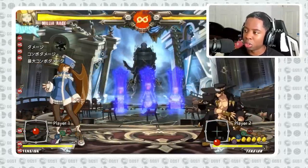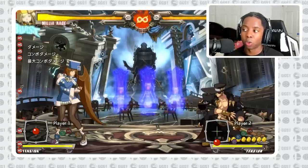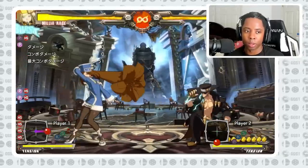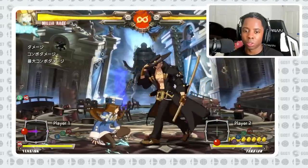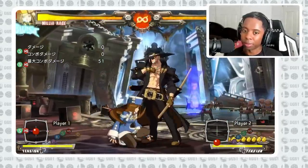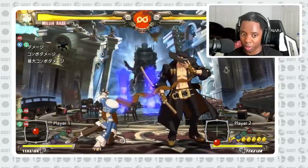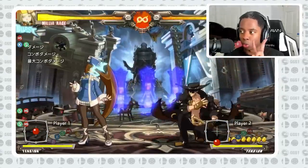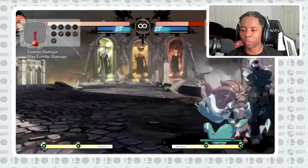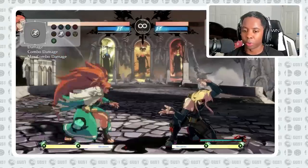In classic Guilty Gear, the throw button is generally heavy slash. When you're in throw range you get a throw, when you're not you get the normal. This leads to unique situations where you're able to throw and do a reversal button — things like 6P with the same input. With characters like Johnny you might get throw point blank. Throws are also faster in classic Guilty Gear at 1 frame, where in Strive they are 2 frames.